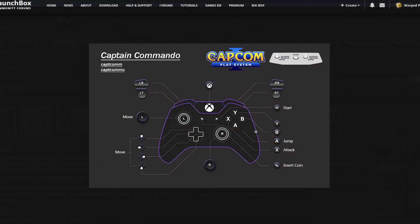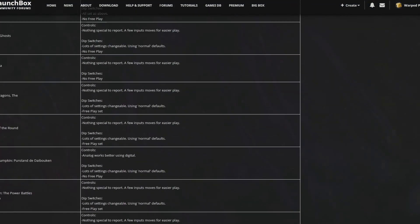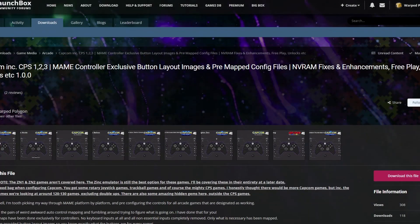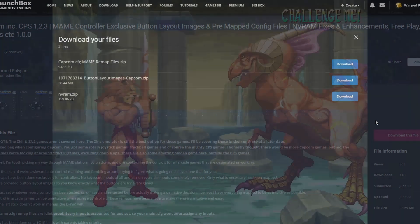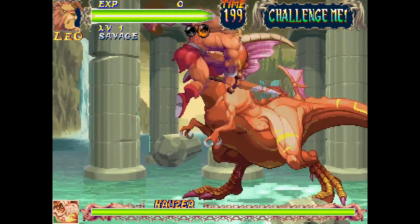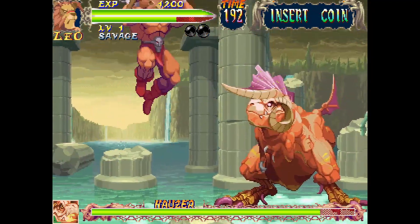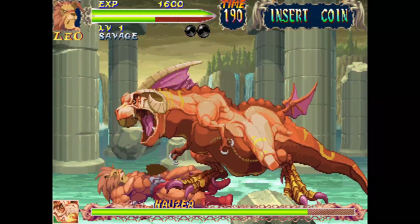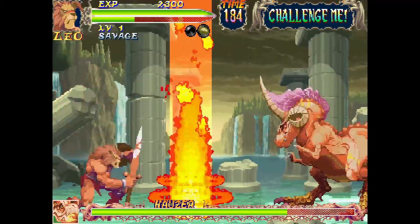As usual, the main pre-configured files and images are available over on Launchbox, as is all of my documentation, so if you want to dive in deeper that's the place to do it. I'm also going to put this up on GitHub and I'll put links for everything in the description below. That was Capcom. Next up is the ZN1 and ZN2 boards, which will fill in the rest of the Capcom games not covered here — I'm covering those as individual platforms rather than by manufacturer.